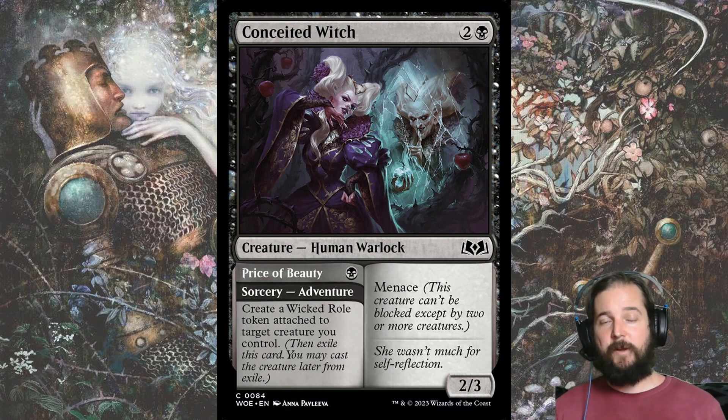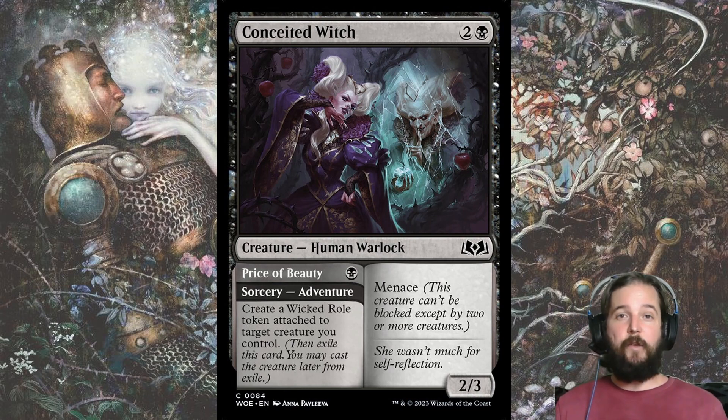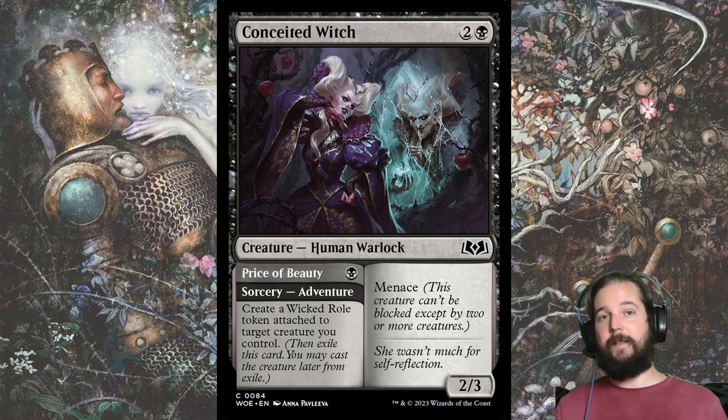Conceited Witch didn't make my draft skeleton because it doesn't create a food token, but the Wicked Roll token from the adventure side for 1 black still works as a plus 1, plus 1 buff that can be bargained away to play a cheap Hamlet Glutton later, and makes a decent alternative to Sweet Tooth Witch.